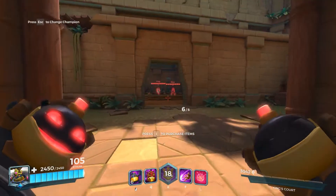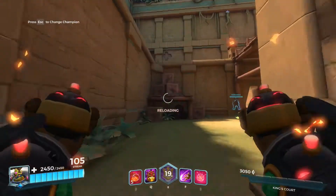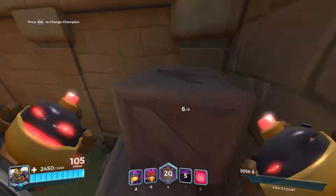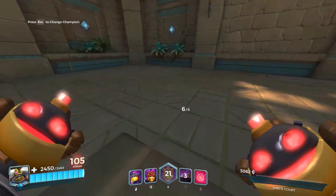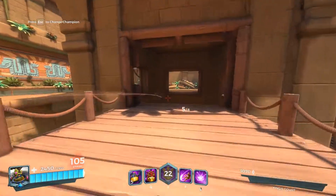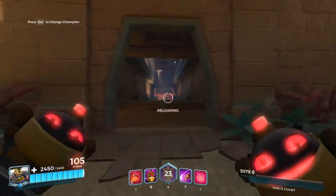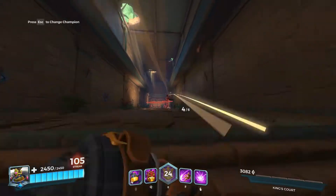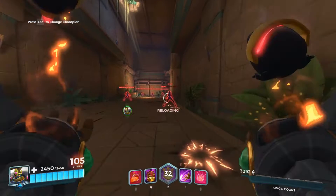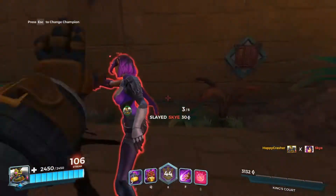Hey, what's up guys, Happy Crush here. Today I'm going to be showing you how to play Bomb King. Bomb King is one of the different classes in the game, but he is an older class. His main attack is a detonated bomb — you have to manually detonate every last one, which may be something that turns you away from him. But honestly I like him because he just plays really well.